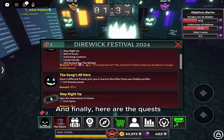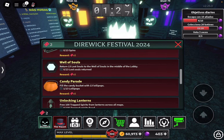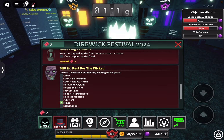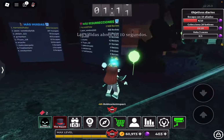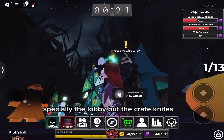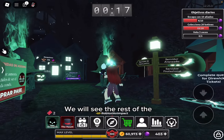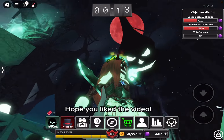Here are the quests that we have to complete to get tickets and other stuff. In my opinion, this update looks good, especially the lobby, but the crate knife is not my favorite in design. We will see the rest of the knife effects eventually. Hope you liked the video, bye bye!